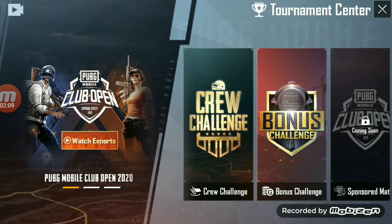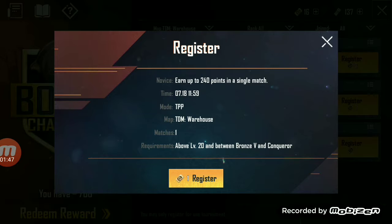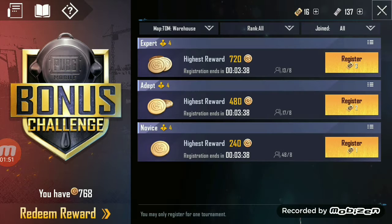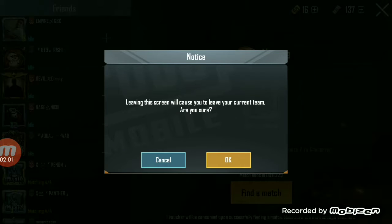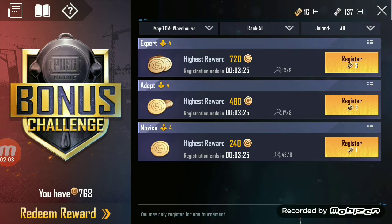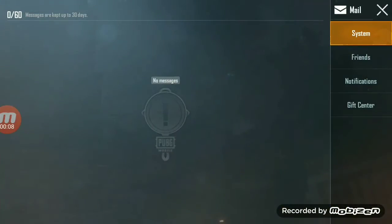There is a trophy symbol — tap on it and it opens the Cheerpark. Then click on Bonus Challenge. There are three map options. I usually play TDM Warehouse. Register one coupon like this to find a match. You can invite your friends to play if they also have coupons.